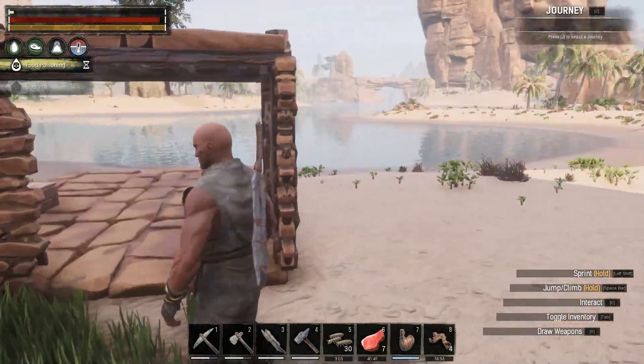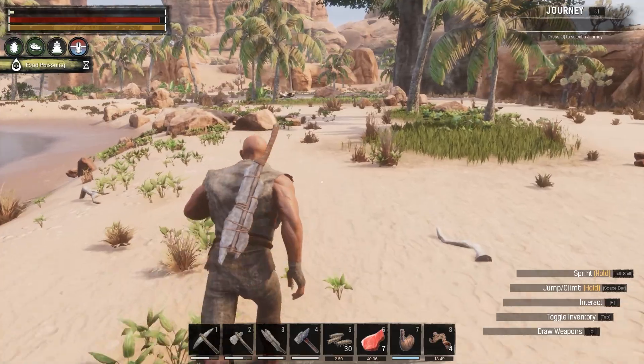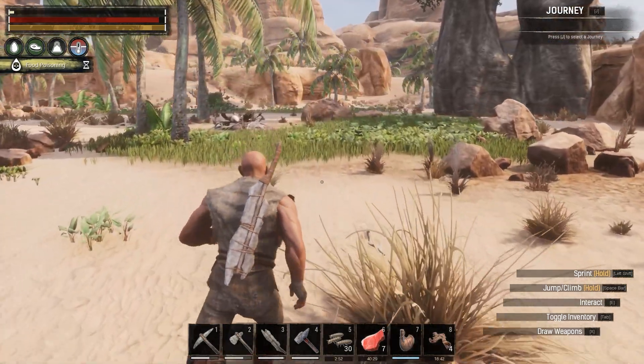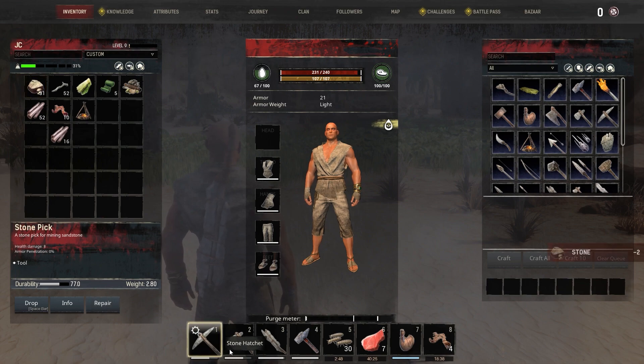We have a storage box, we've got some bits. We keep running out of fiber — it's always fiber. I gotta fight with a couple little critters here and there, nothing major. Our next journey is the Warrior's Journey — I didn't activate it just yet because I want to finish building the abode. It looks like we can fix our tools — click repair, repair, repair. We've done it!